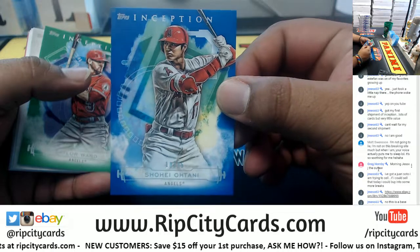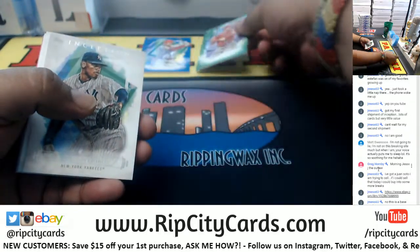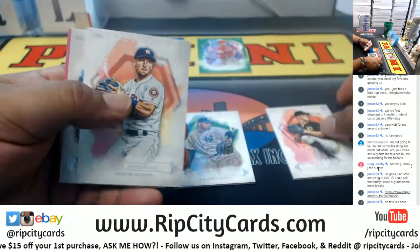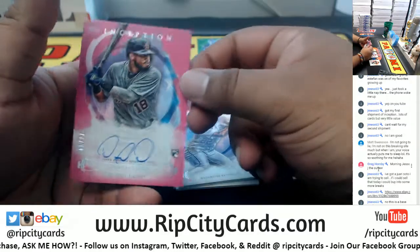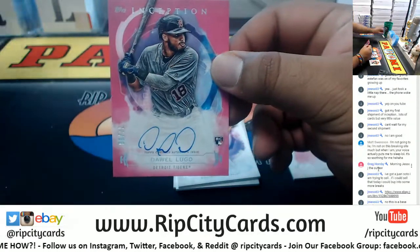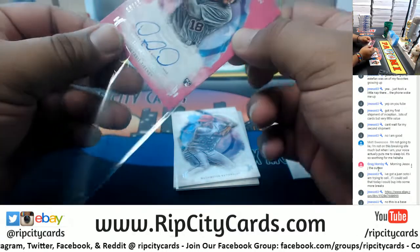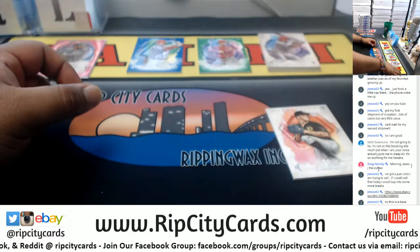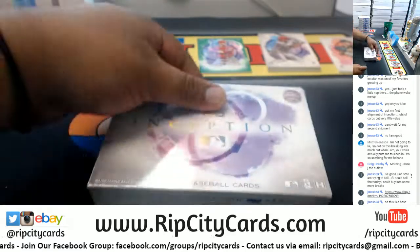A blue Ohtani to 25 for the Angels, a green Ward rookie for the Angels, Severino Yankees, Birdie Pirates rookie, Bragman Astros, Soto Nationals, De Well Lugo to 99 Tigers rookie autograph. Boom, that's one box down.